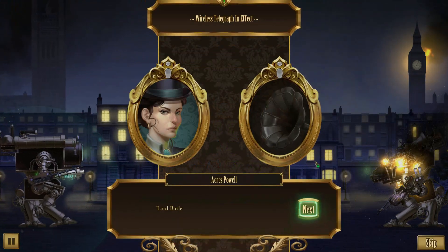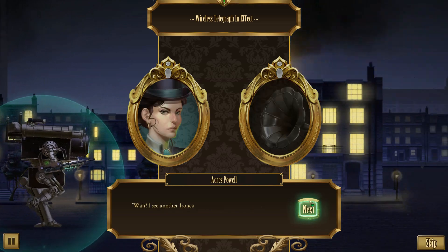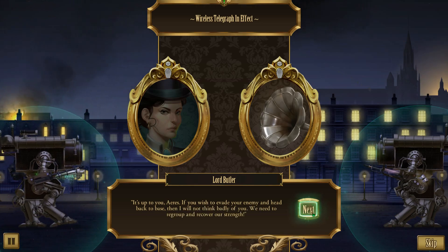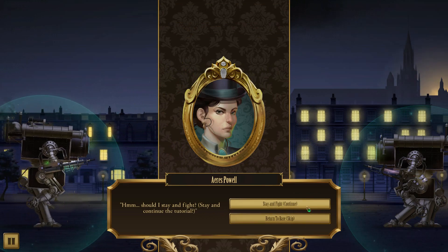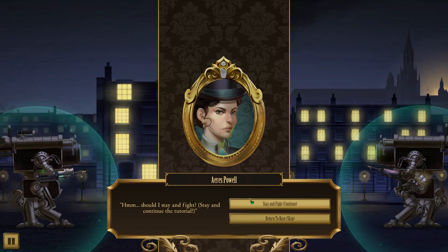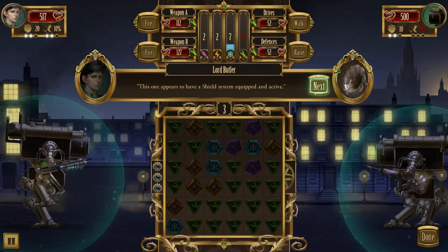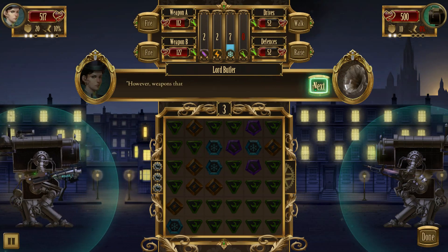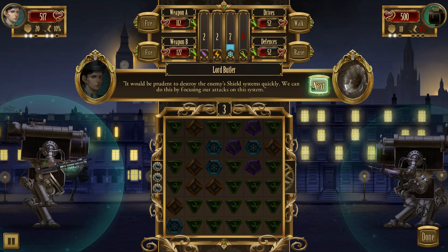'Lord Butler, I have downed my opponent.' 'Excellent work. It's fortuitous that he was alone - I see another Ironcast closing in. Should I engage?' 'It's up to you, Ares. If you wish to evade and let your enemy head back to base, I will not think badly of you. However, if you want to hone your advanced abilities in battle, feel free to engage.' I decide to stay and fight to learn more. 'Weaker shots from rapid fire weapons - we just learned that. However, weapons firing a single high damage shot like your energy lance will have a much better chance of penetrating the enemy shield.'